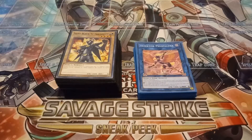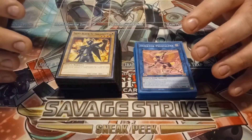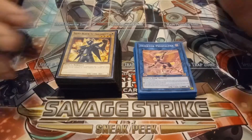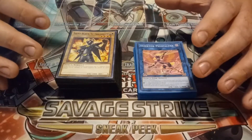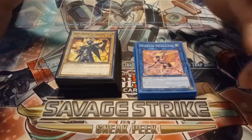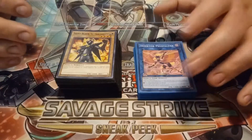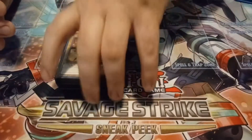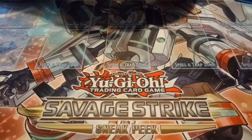Hey fishermen, Aquadules here and today I'm going to be giving you guys an update to my Giant Ballpark deck profile. I threw in a little bit of new spice into this deck and at the end of the day this deck really wants to just OTK. It just says forget your negation board — I'm going to break through it, OTK, and go for game. So without further ado let's jump into this.